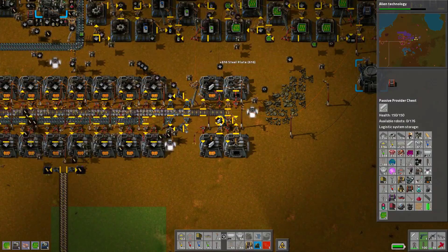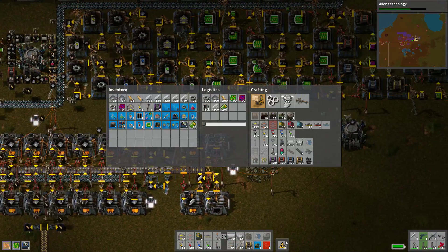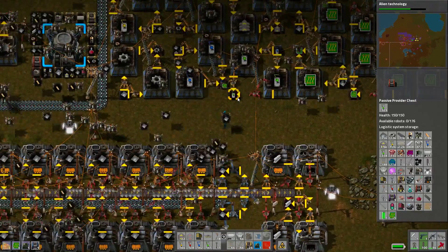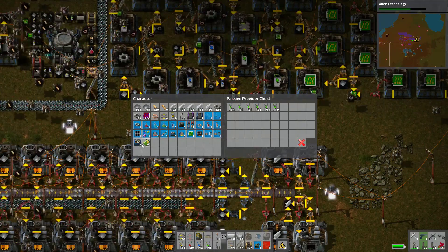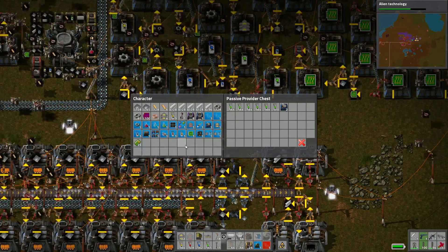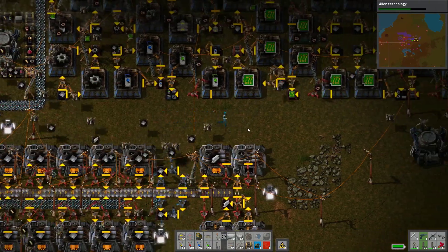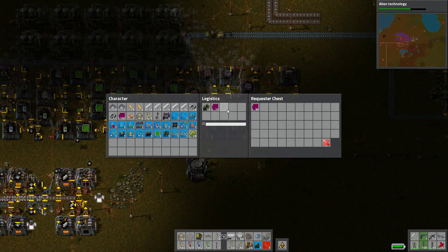That was a passive provider — why weren't you guys bringing me steel? Okay, there's your boxes, and there's the blue chest that you wanted. We almost have chest production made automatic.